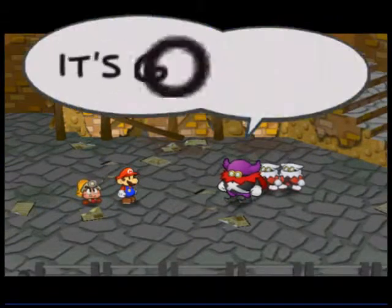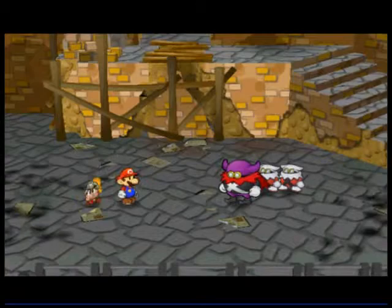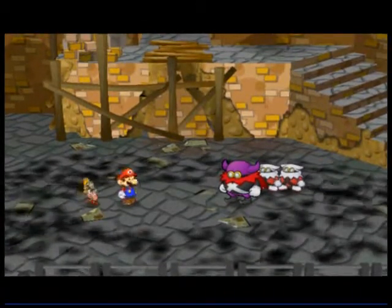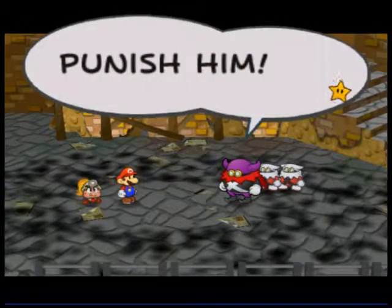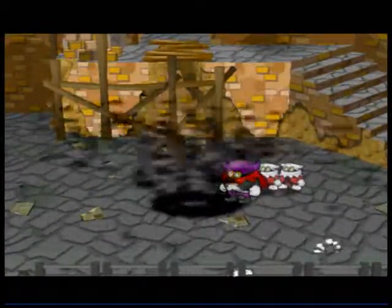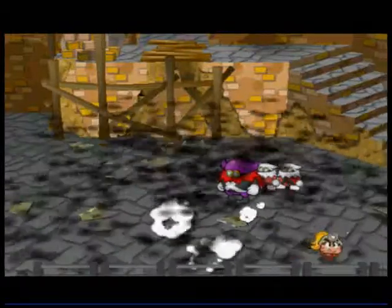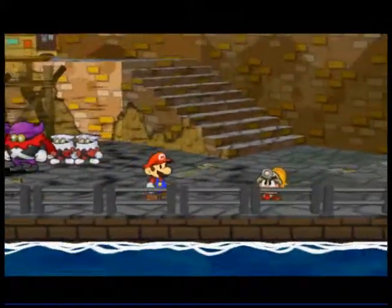And if I'm not mistaken, a bunch of X-Nauts come. Those are supposed to be X-Nauts, but it looks like all you see is their shadows — they're supposed to look like those white guys behind Crump. This is pretty hilarious guys, I'm sorry about this. It can't be perfect if it's on the computer.